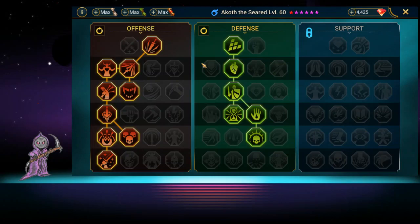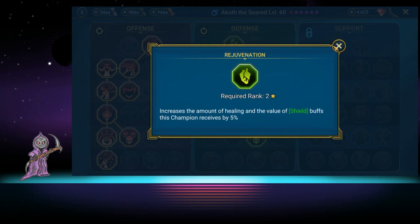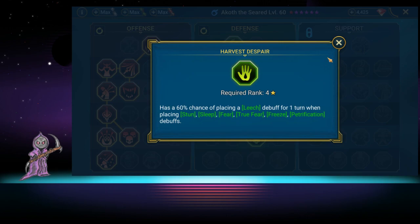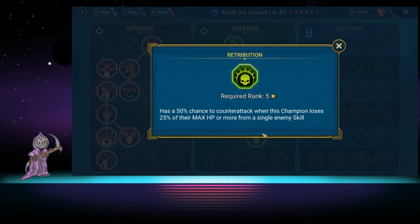For masteries we built him more defensively — not really looking for accuracy. We went down the offensive tree and got War Master. We also got him some defense, increasing of shields since he puts up a shield, a 50% chance to remove debuffs, and taking less damage.